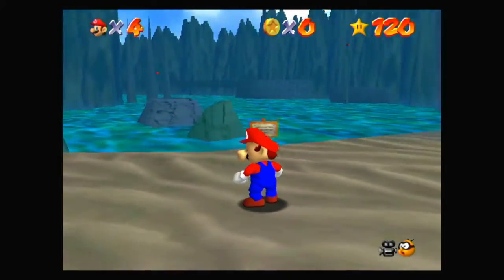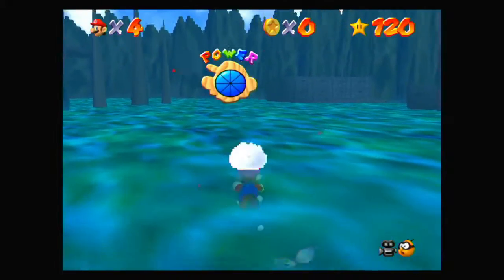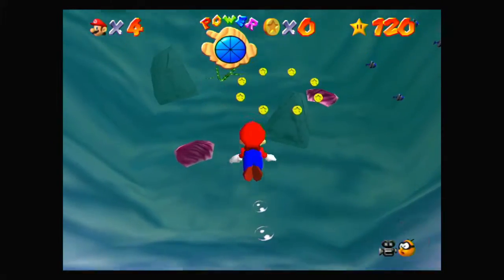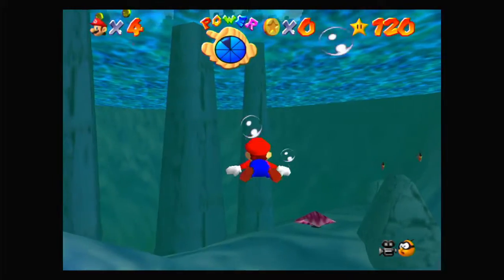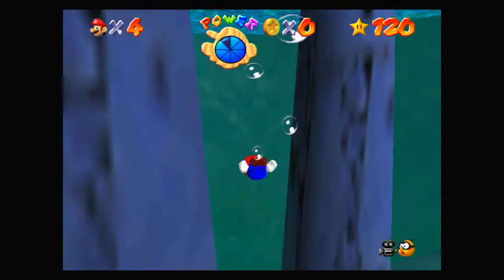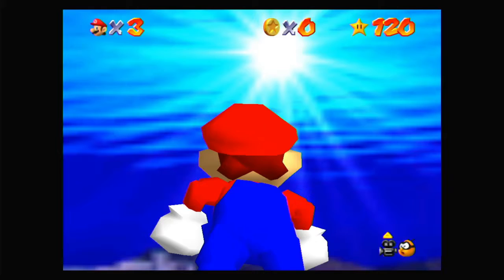In Super Mario 64, there aren't really any beach-ocean-type levels. Jolly Rogers Bay does have a lot of water in it, and it does have a bit of a beach at the very beginning, but even then it's not really that close. However, in the backgrounds of some of the levels, it's actually a little bit more interesting. In Wet Dry World, there's the underwater city background.